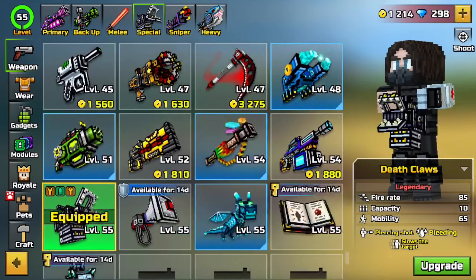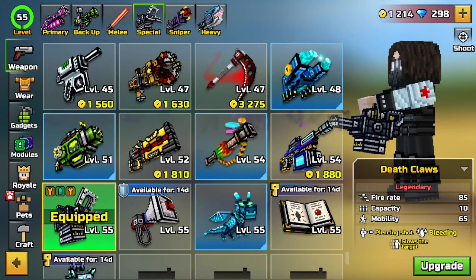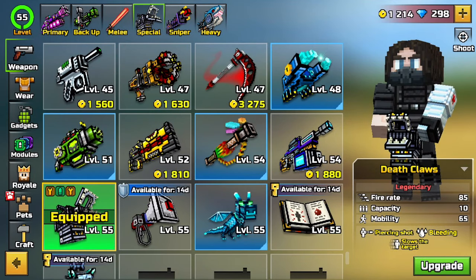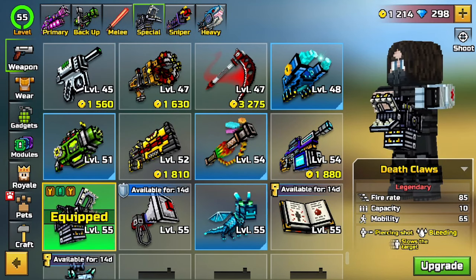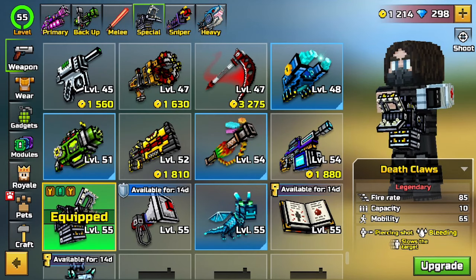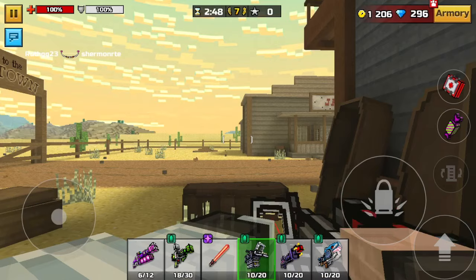Here's a quick overview on the Deathclaws: it is a legendary weapon with 85 fire rate, 10 capacity, and 65 mobility. It has a very fast fire rate and capacity. Its effects are piercing shot, bleeding, and slowing a target. Without further ado, let's do a deathmatch in Ghost Town.